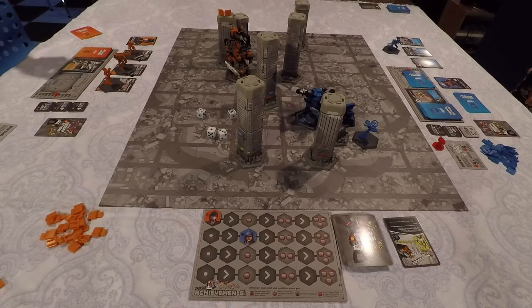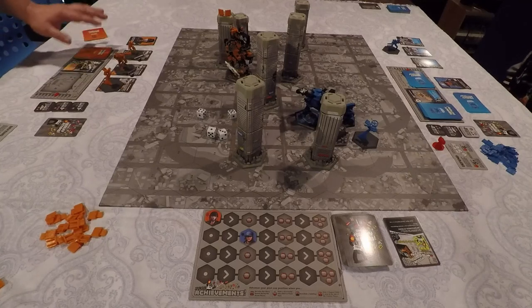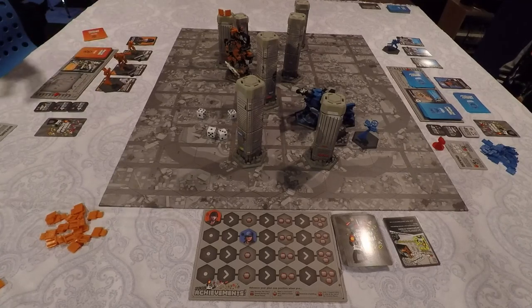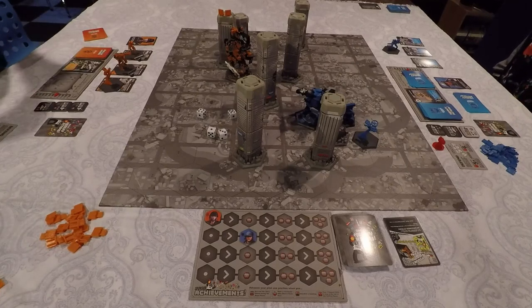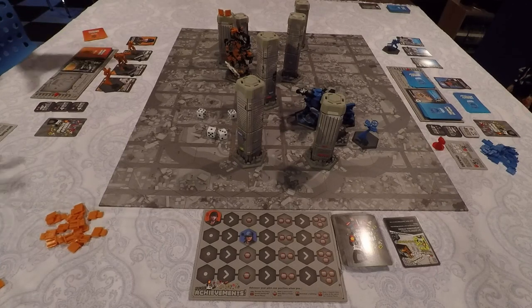The game can end in two different ways. First, if you demolish four buildings and claim them, you win. Second, if a heavy hitter is destroyed — meaning all their cards are in the damage systems box with none remaining in hand, deck, or discard pile — whoever has the GKR with the most cards not in the damage systems wins. So you can win either by tagging and demolishing buildings, or by wiping out an enemy heavy hitter when you have the most cards remaining.